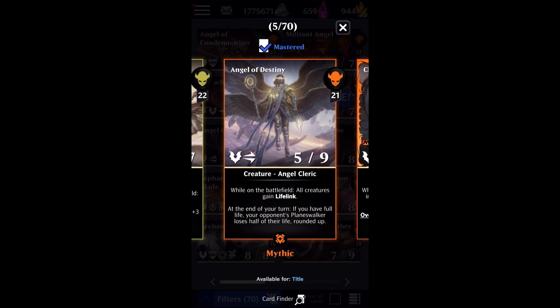Hey, it's me, Nalthazar, and welcome to another Magic the Gathering Puzzle Quest video. In today's video, I'm going to be going over Angel of Destiny, which I think might be the most powerful single card in Puzzle Quest. So let's get into it.